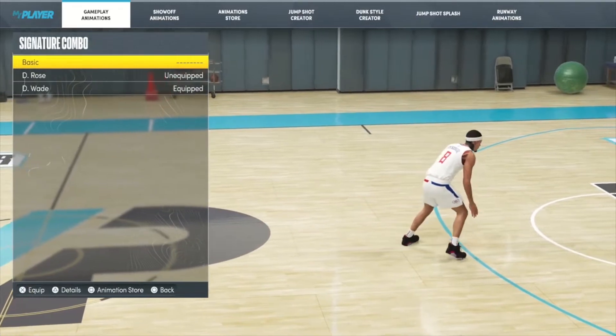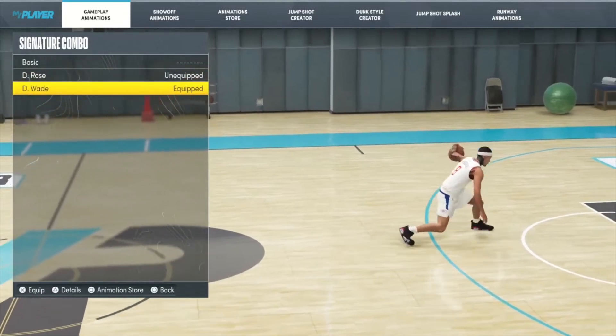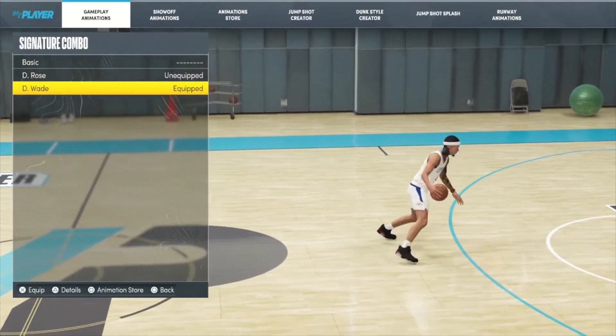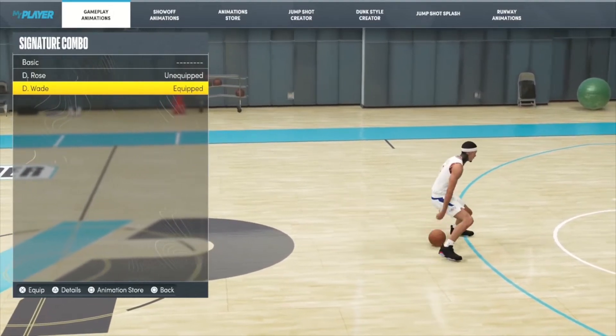For my signature combo, I had to go with D-Way. I did try D-Rose but I like D-Way way more. I feel like I get ankles off of this too when I got the ankle breaker on — I've just been going crazy with it. So make sure you equip that D-Way signature combo and then moving on.